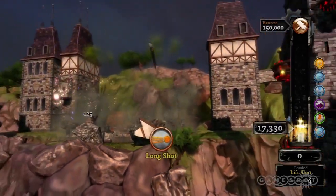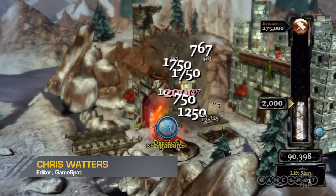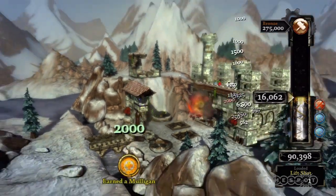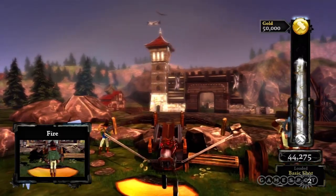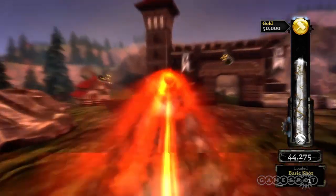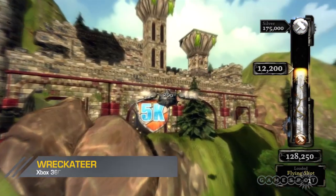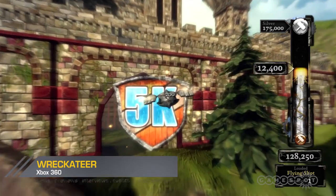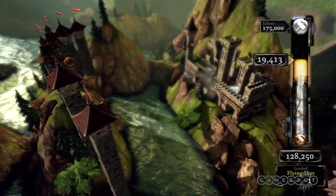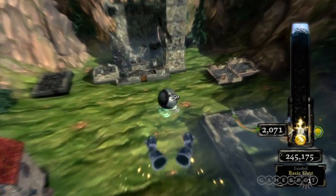The satisfaction of stomping a sandcastle. The joy of toppling a tower of blocks. The sinister glee of shoving over a snowman. Wrecketeer emulates these small destructive pleasures by letting you use your Kinect to fling projectiles at medieval castles and bring them tumbling down. Smashing these cartoony keeps is mild fun, but Wrecketeer's real appeal comes from aiming your shots just right and maximizing your score. It's a puzzle game of sorts, and the dual goals of castle razing and score chasing make Wrecketeer an entertaining way to flex your Kinect.